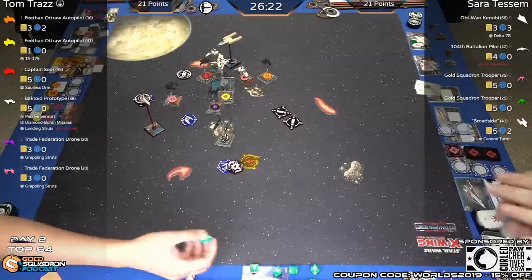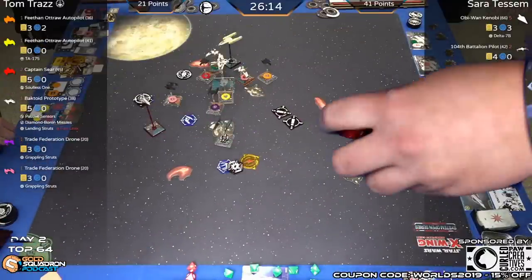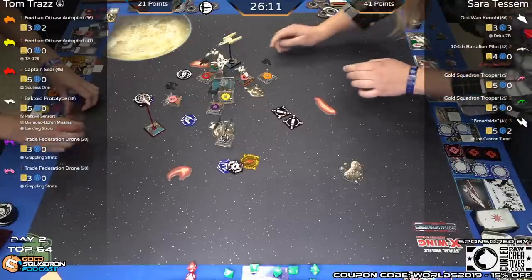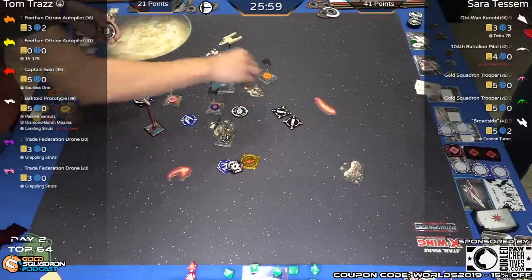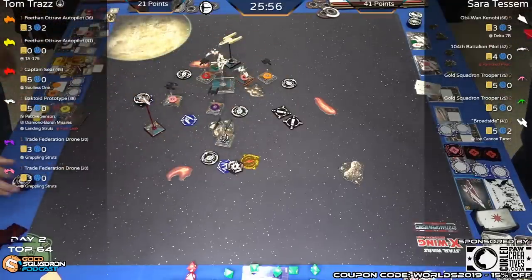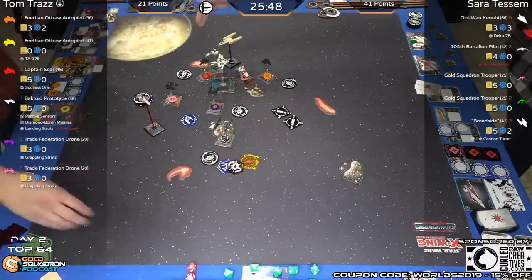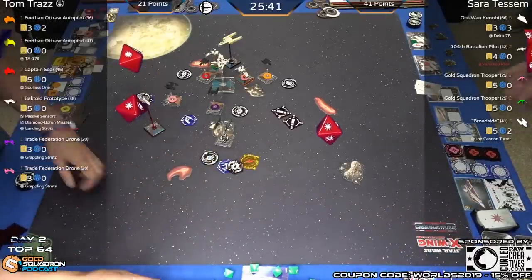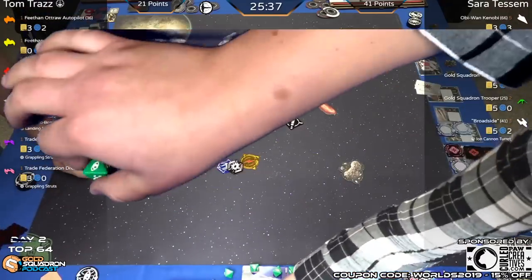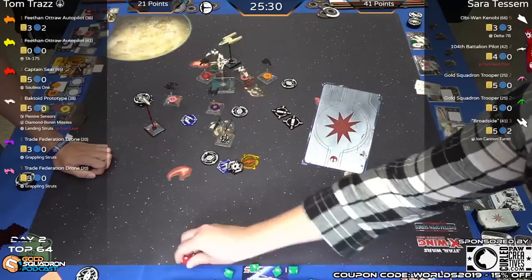Sarah takes the ion cannon turret shot on the autopilot. Hit, crit, crit — that'll do it. He gets a lucky evade, but she needed just that single damage: one damage goes through, TA-175 is off the board. Sarah picks up 20 more points — 41 to 21 lead. TA-175 triggers on death — after a friendly ship with network calculations is destroyed, there must be a ruling covering that. Three hits, one evade from broadside — nothing goes through. So we have two shields and a crit off Broadside.